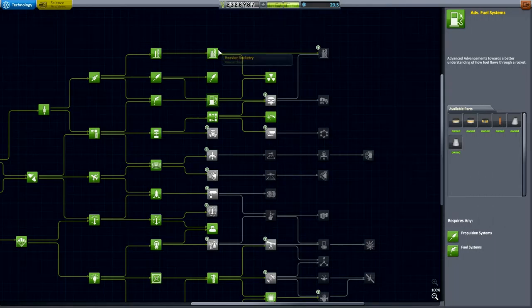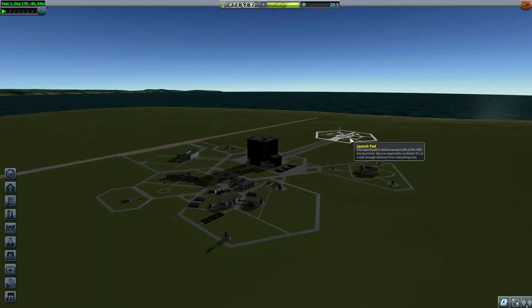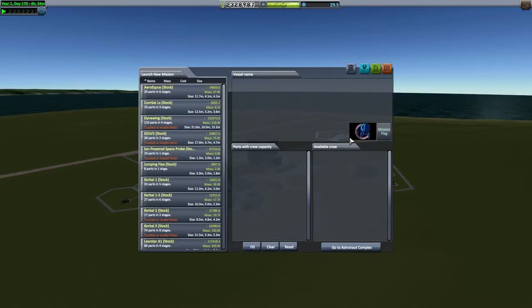More fuel tanks, bigger rockets, the whole nine yards. And I have a pretty good rocket for us here, if I was to load up my autosave ship.